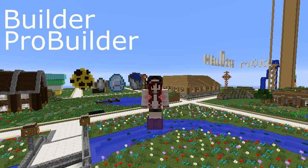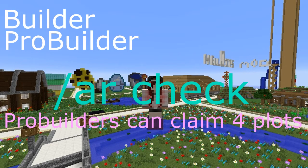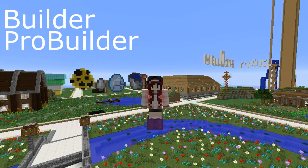Pro Builder is earned after playing for three hours of non-AFK time — AFK time does not count. To check, type /AR check, and the command will be on the screen so you know what to type. Slash AR check will tell you how long you've been playing and how much longer you need to get to Pro Builder.